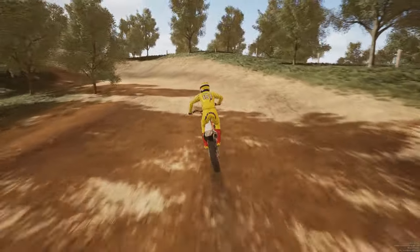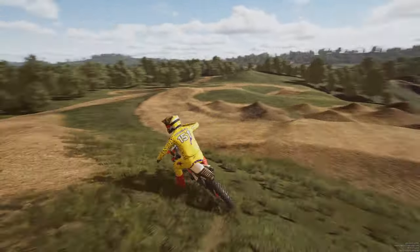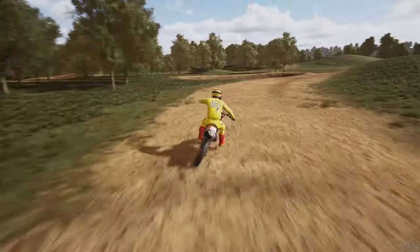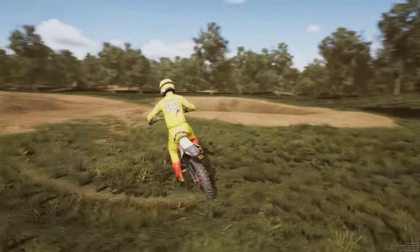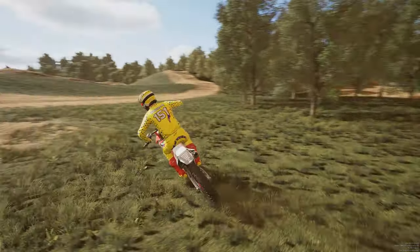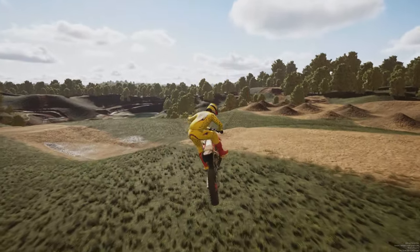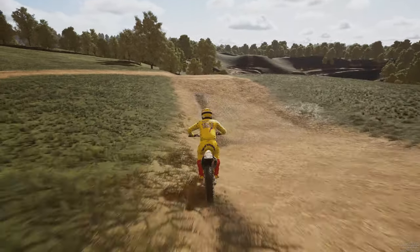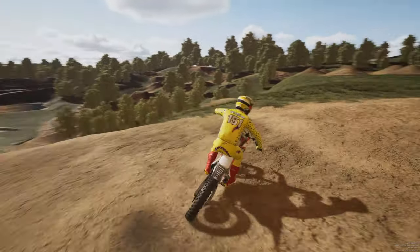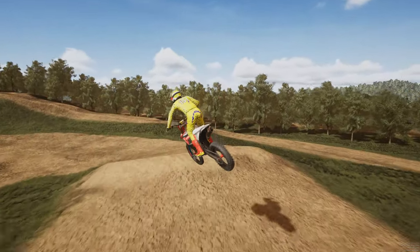I think it takes you into the abandoned motocross track - actually what does this do? Then it goes down here. This is a bit different, isn't it? Kind of runs you... what is this? Just kind of a thing. The track I believe runs this way - let's see if this is different. This should be the abandoned track, right? So go this way.